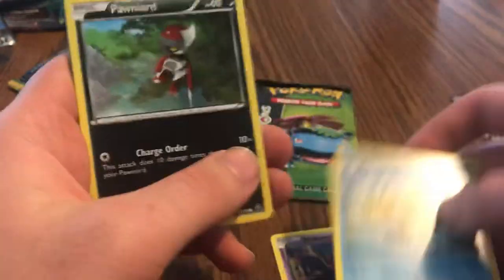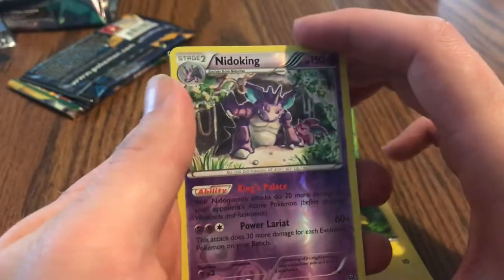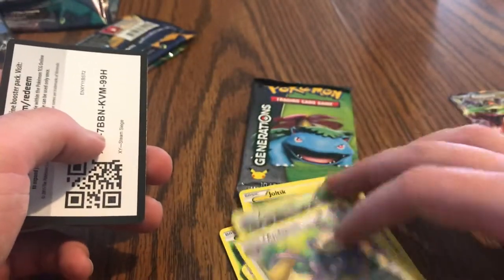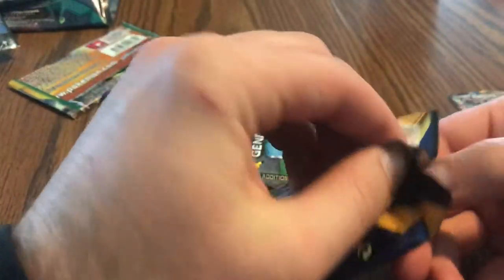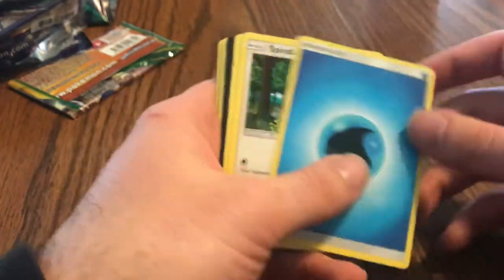We got a reverse holo Nidoking and a Bestion. Bestion - I've never seen that before. Promo card there. If anyone else has opened these packs or the boxes, let me know. So far I haven't gotten any vintage packs yet.